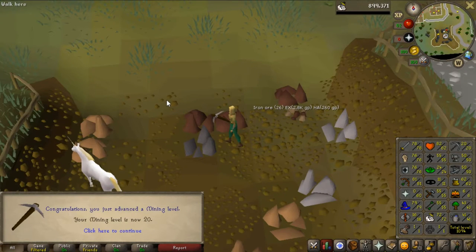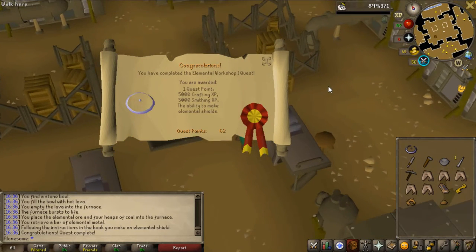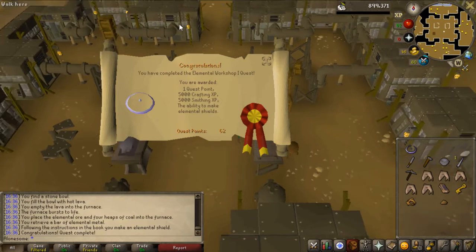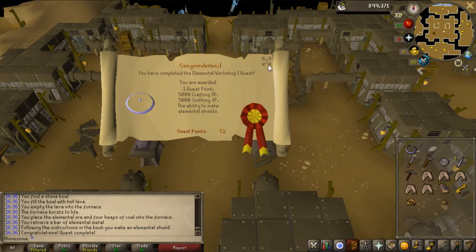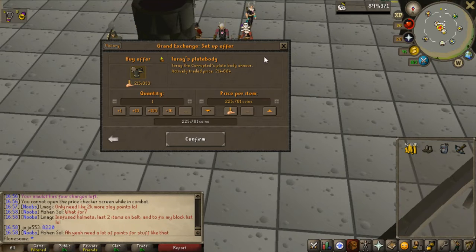I had to get some Mining levels for the quest, so let's do it now. There we go, the Elemental Workshop is completed! I think the elemental shield should be good enough to use on the wyverns, but if I have to do Elemental Workshop 2 for the mind shield I'll do that. I'm going to try the normal elemental shield first.